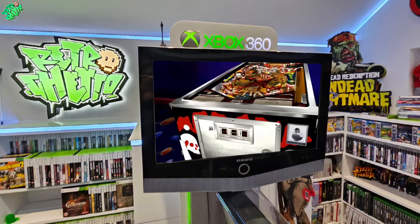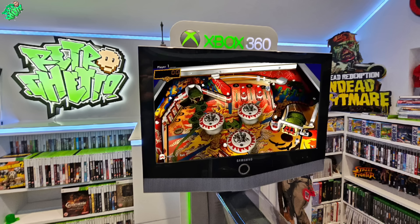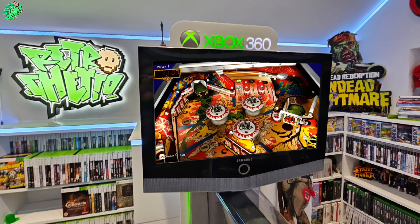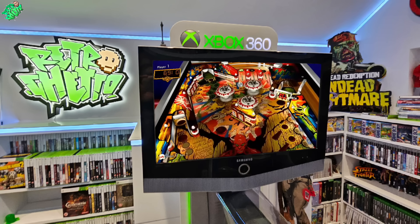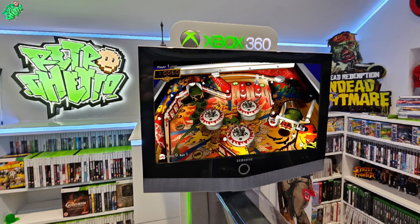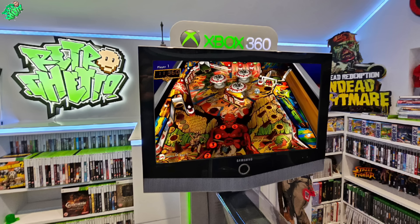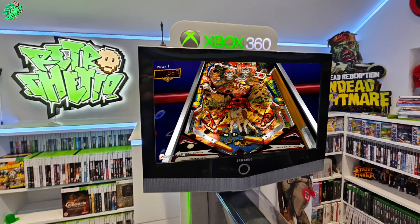We're going to kick this video off with Williams Pinball Classics. This is a 2011 pinball simulation game featuring various real-life pinball machines you can play at home — well, at least you would be able to if you could find a copy. For some reason this game has become very, very uncommon. There are currently no copies available at CEX, and I could only find one copy on eBay going for 60 pounds. Good luck finding this one.